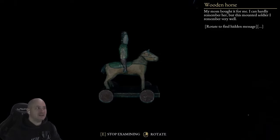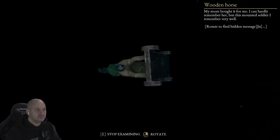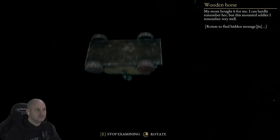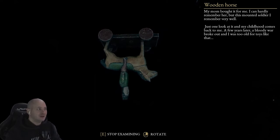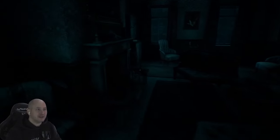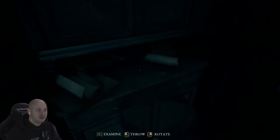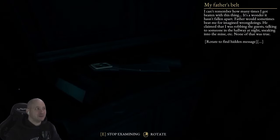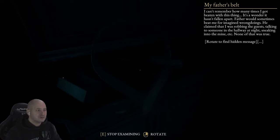We are back in — let's examine this. 'My mum bought it for me. This mounted soldier I remember very well — there's a hidden message on here somewhere.' I don't see anything. 'A few years later a bloody war broke out and I was too old for toys like that.' Someone's put a chair under that door so no one can get in. We've got a belt. 'I can't remember how many times I got beaten with this thing.'